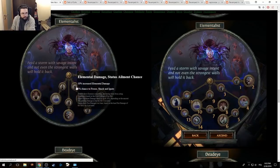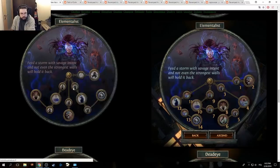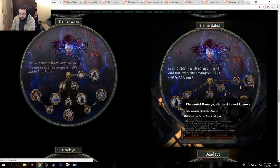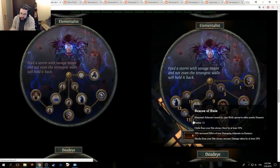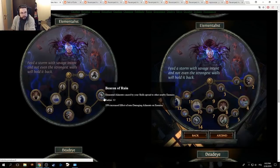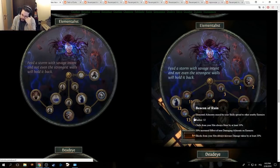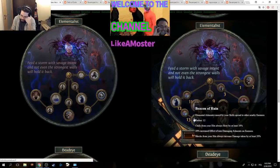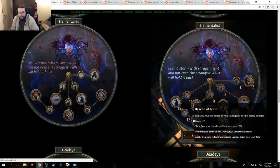Beacon of Ruin: did these always have chance to freeze? I didn't even know. Oh, 3% — now they're 5. Yeah, now they're 5. Good, it's a good thing. Beacon of Ruin: elemental ailments caused by your skills spread to other nearby enemies — which means it's prolif, same way it was. Chills from your hits always slow by at least 10%, 20% increased effect of non-damage ailments on enemies. Shock from hits always increase damage taken by at least 20%.